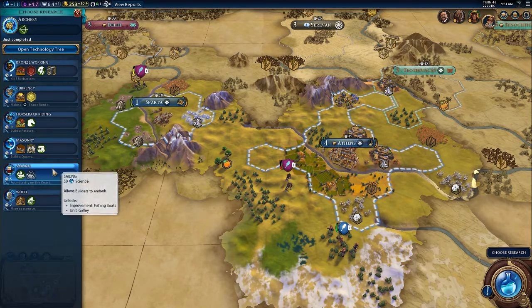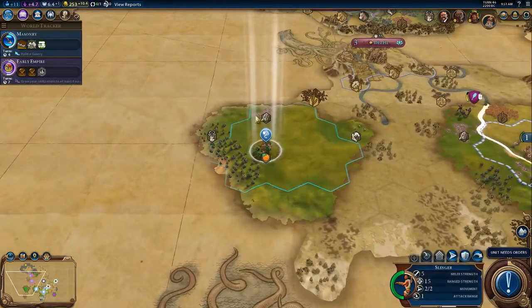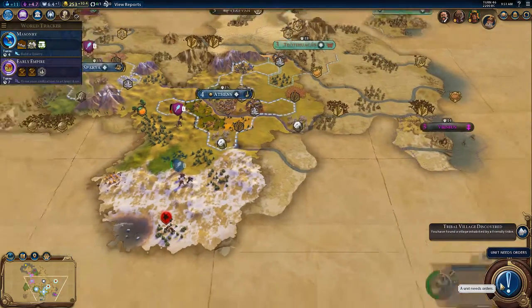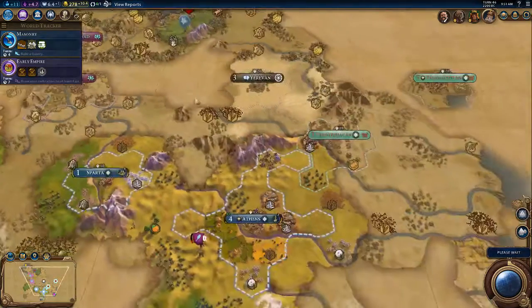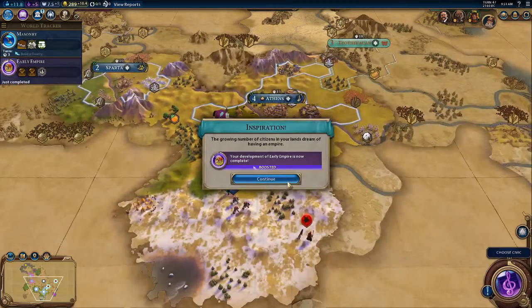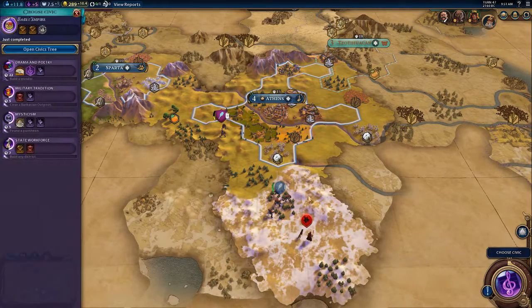Horseback riding or masonry — masonry will give us ancient walls. I think we should get that. We already got the base for building the quarry. There's each of our heads over there. We can get the oracle policy — let's go for state workforce.